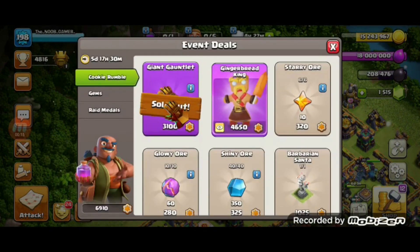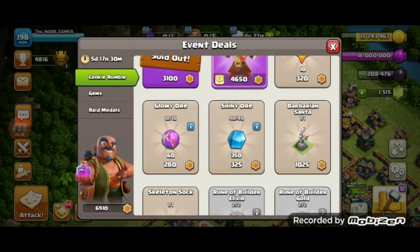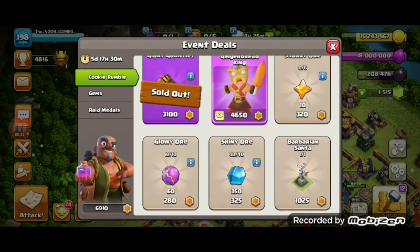Then, if you didn't buy the pass, you got 4,860 medals. I suggest you to buy some oars. You have now 1,760 medals left. Take 3 glowy oars and 2 shiny oars. With the rest 270 medals, you can take whatever you want.